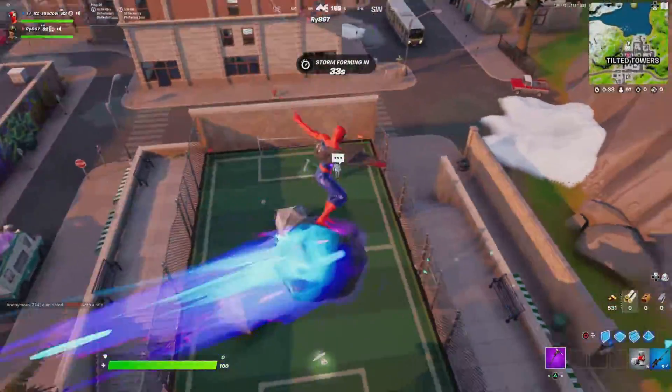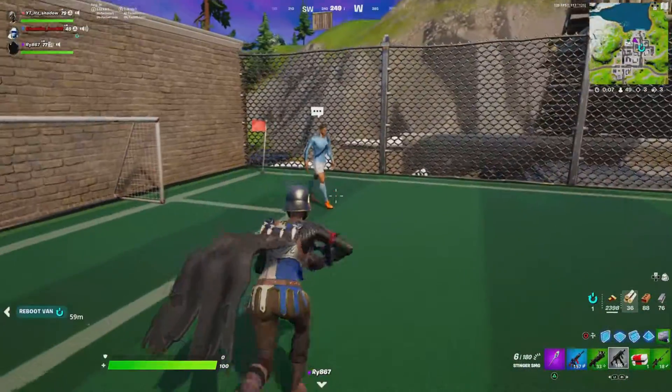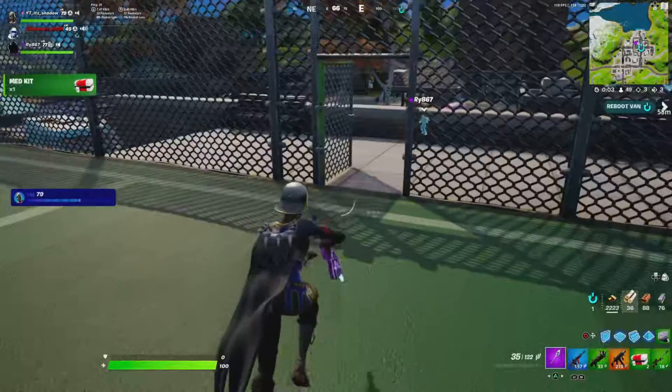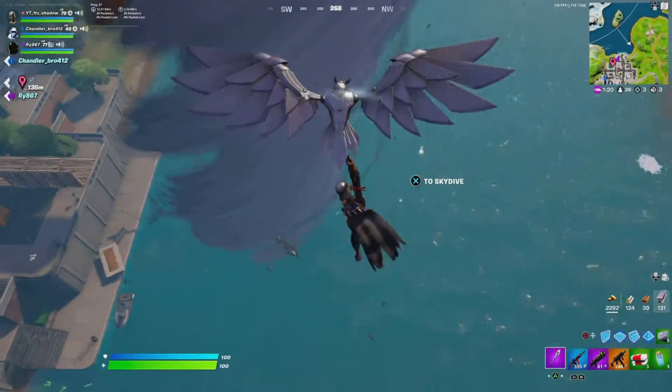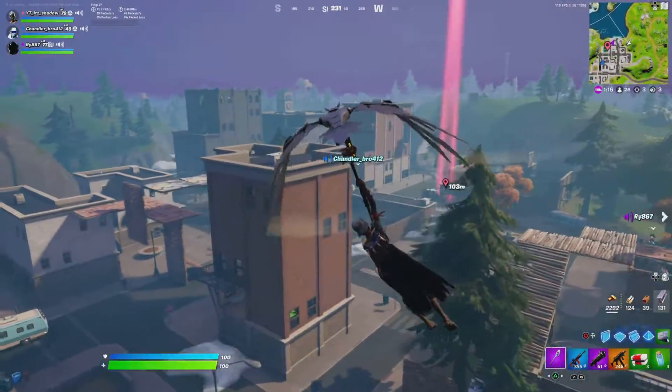The next change is they switched the basketball court to a soccer court and added a new NPC you can talk to there. From this NPC you can buy a Legendary Stinger SMG, which is a very good weapon. Here's just a fun little clip I got of a tornado hitting Tilted Towers — I thought it was pretty cool for the video.